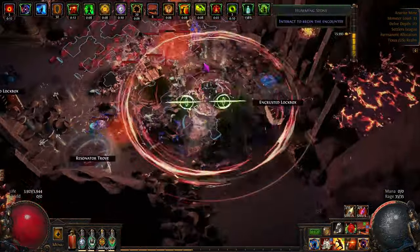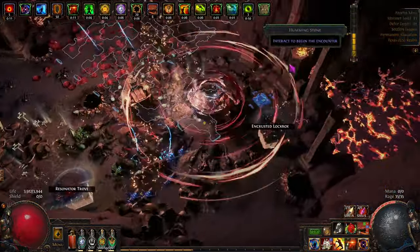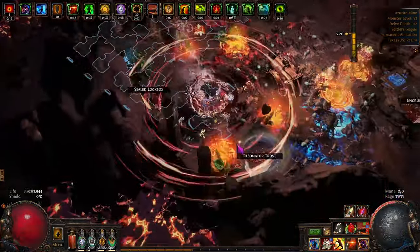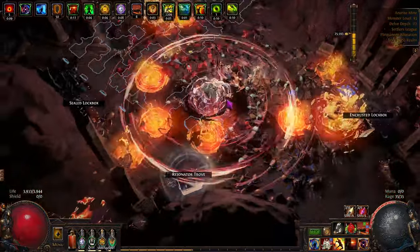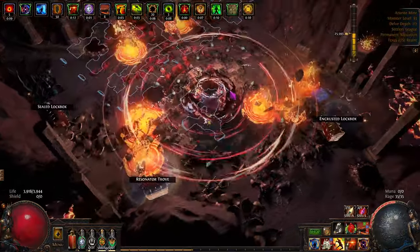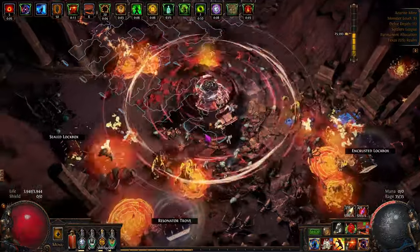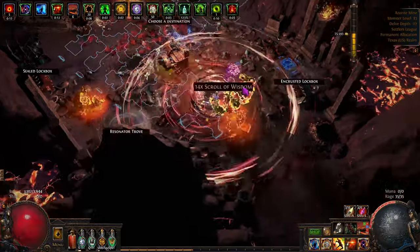A resonator trove - and it's a good one. I like the resonator troves. Let's see if we can get a prime resonator for 40 chaos out of there. I have to look up top for Blood Rage - the thing that says 12 seconds long. Then we'll even go into overdrive mode for this guy.